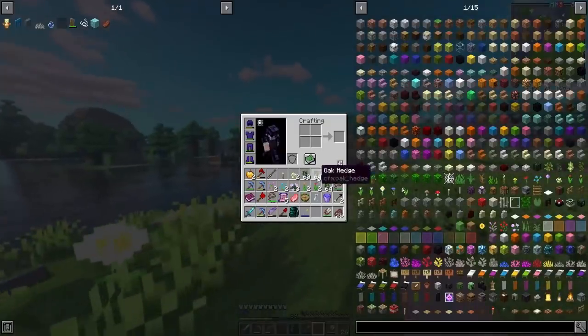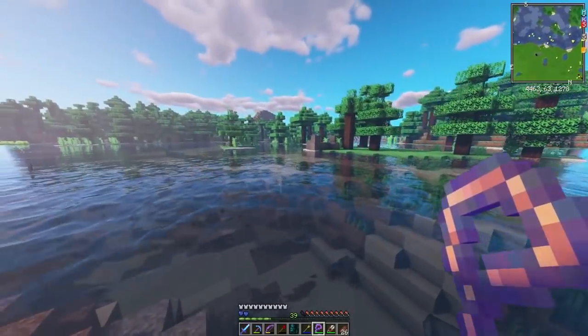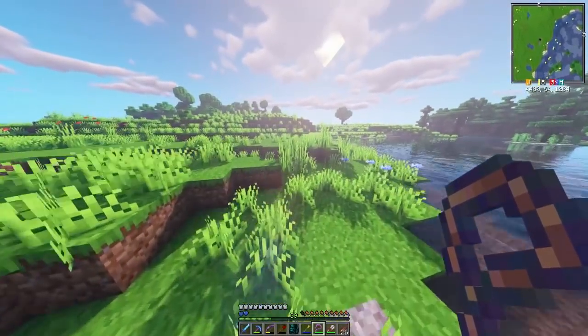Oh there's a fox! Well, hi little buddy. I'm going to put you in a lasso. I'm going to take a fox home. I mean I came out for flowers but a fox is a good friend to have.